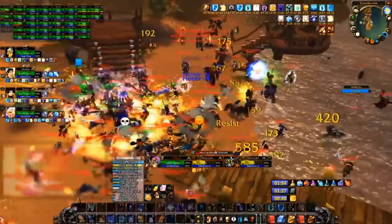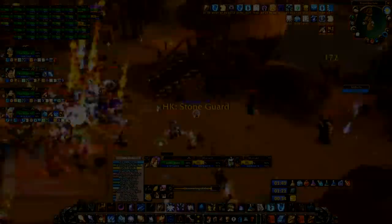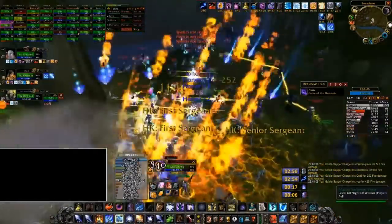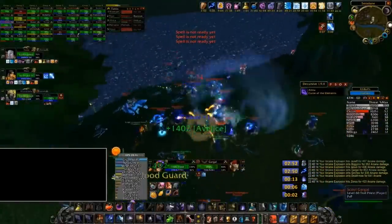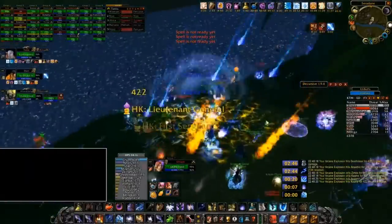The same general strategy applies for Horde. You actually have more raw damage at your disposal on the Horde side, but there is much less room for error because you don't have paladins to freedom, bop, bubble, and spam heal. What you do have are chain heal and the offensive power of shamans. Chain lightning is a very nice supplement to your AoE damage, windfury greatly increases your warriors' one-shot potential, and purge spam on the right targets can help create pressure if the Alliance side tries to drag the fight out.